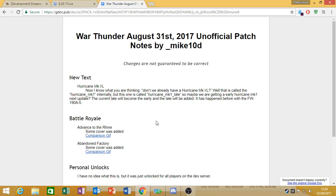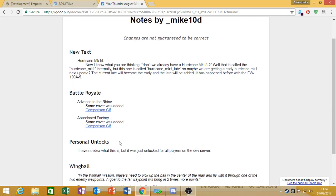The next two changes regard Battle Royale — it's to the Advance on the Rhine map and the Abandoned Factory map. Both variants have had a lot more cover added to stop people just quickscoping across the map and spawn killing. Next, they have added Personal Unlocks, which we currently do not know what that is, but it has been added.